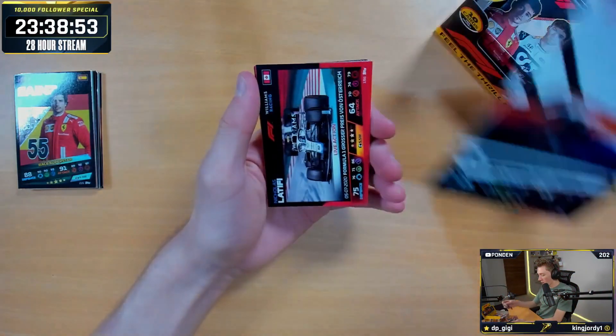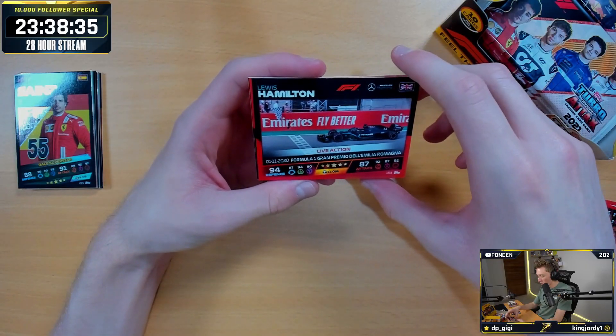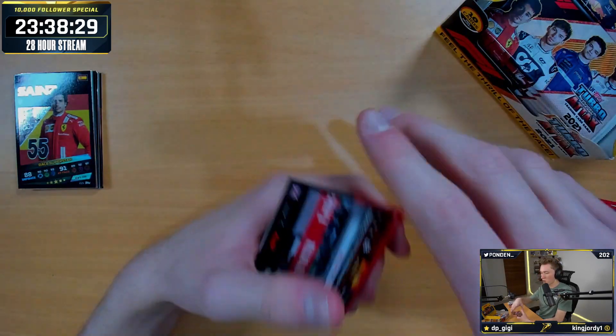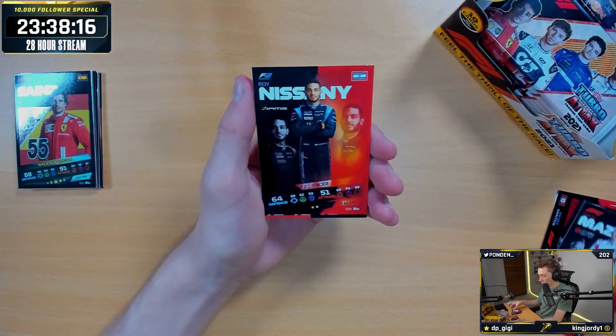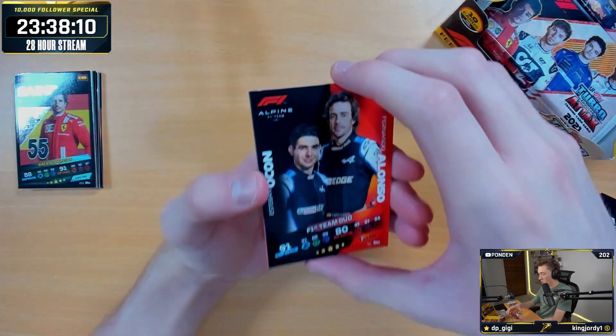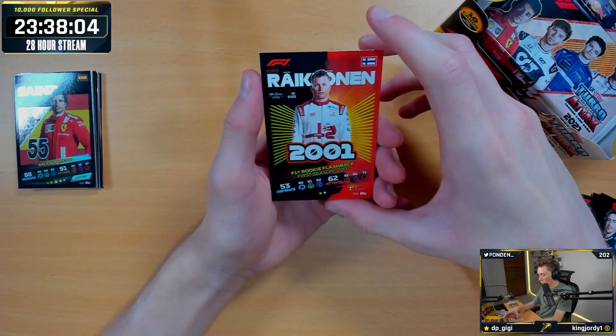We've got one of the make-a-picture McLaren cards. We have got a live action for Latifi at Austria — I don't remember Latifi doing any action last year. Lewis Hamilton live action from Emilia Romagna — that would have been Imola last year. Mazepin F1 racer. Roy Nassani F2. We've got an Alpha make-the-picture. We've got Esteban Ocon and Alonso team duo. We've got a Kimi Raikkonen 2001 Rookie Flashback — Kimi has been in Formula One for as long as I've been alive, that's insane.